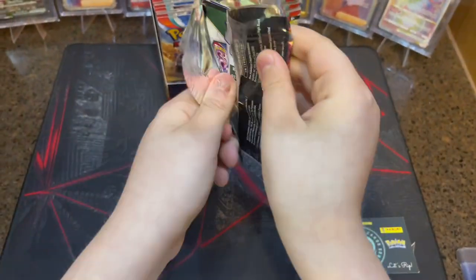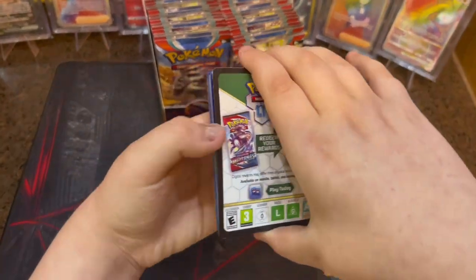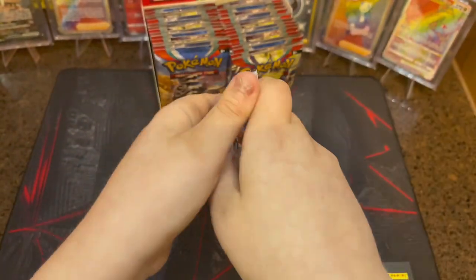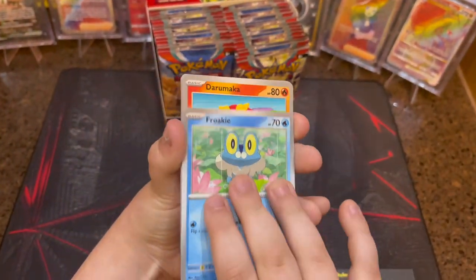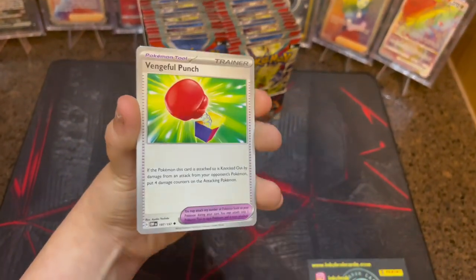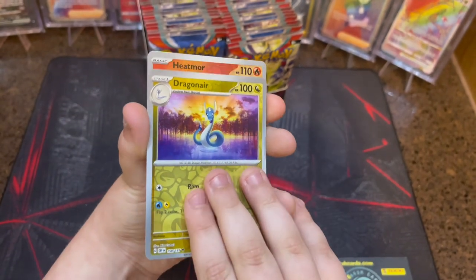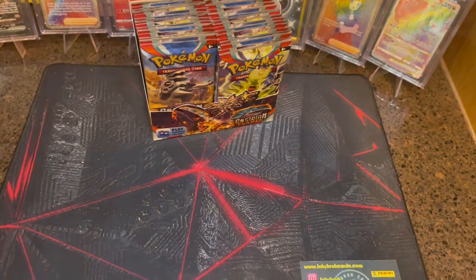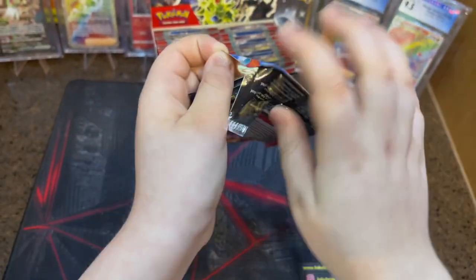I'm hyped for this set — this set looks so cool, and it is cool. Code card, on the front. Darkness Energy, Vulpix, Froakie, Daryumaka, Boozle, Probopass, Vengeful Punch, Scrummery, Dragonair Reverse, Heatmore Reverse, and Palafin Hollow. Nothing yet — I'm feeling something coming now.